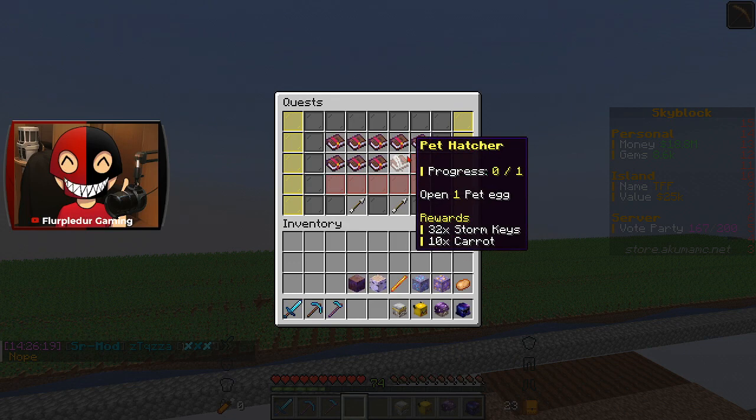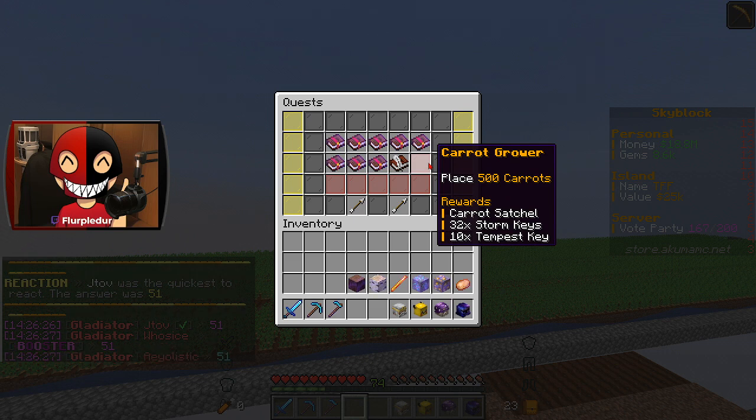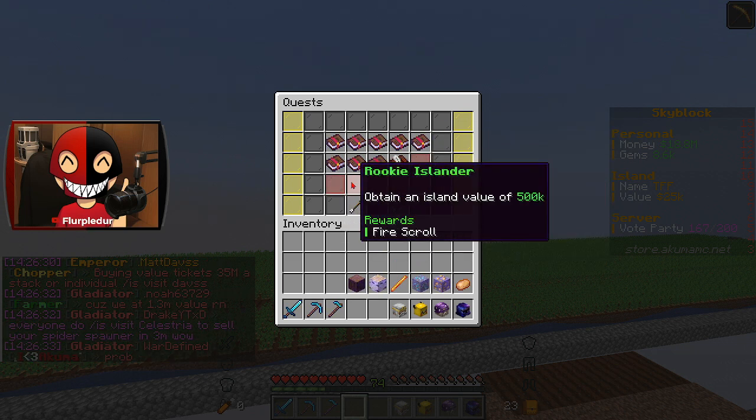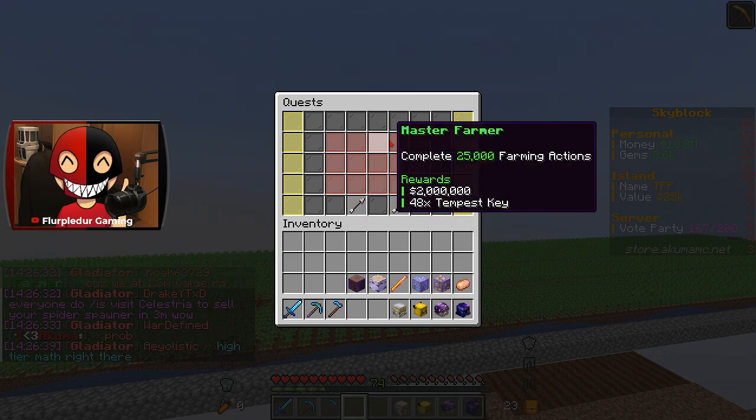Here's why. We have to open a pet egg number one. We also have to place down 500 carrots. I've actually gotten through my potatoes and I will be placing carrots very shortly. After that, I go to sell 750 carrots — not a problem — and a bunch of other quests, which I think we'll be able to complete super easily.